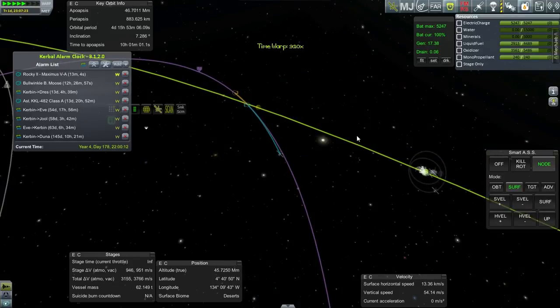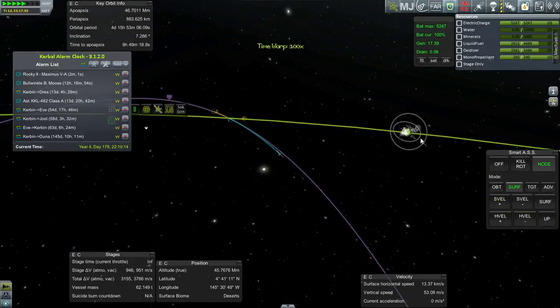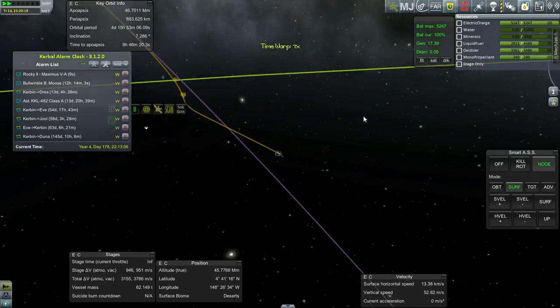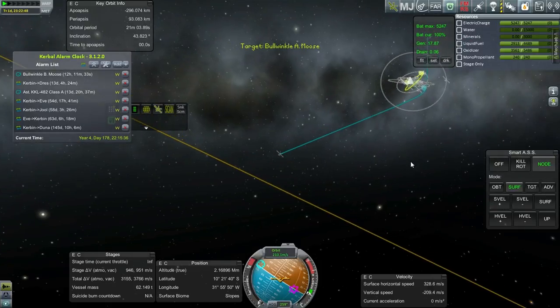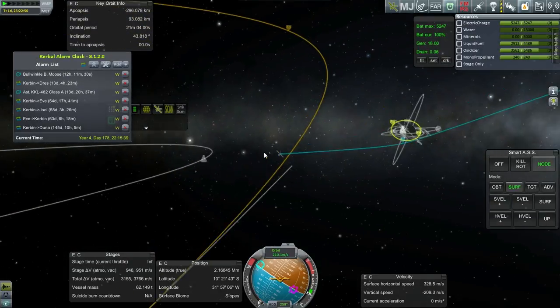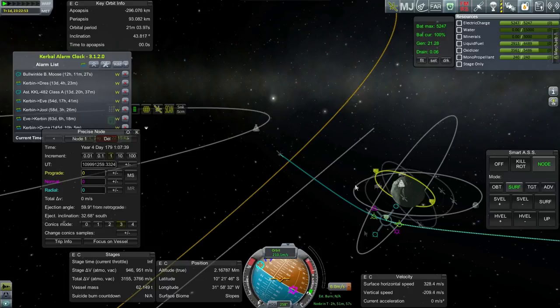We're approaching the Minmus SOI with the Rocky II. The Rocky II doesn't need to be in the same orbit as the original Bullwinkle because it's going to be landing on the surface first, and only afterwards rendezvousing with the Bullwinkles. Let's get it into orbit first. It really should be in an orbit where it can mine water and minerals, but that should be pretty easy as long as we're in an inclined orbit.